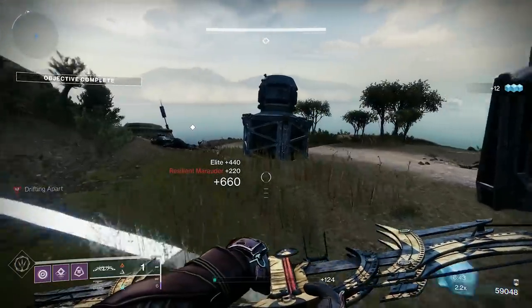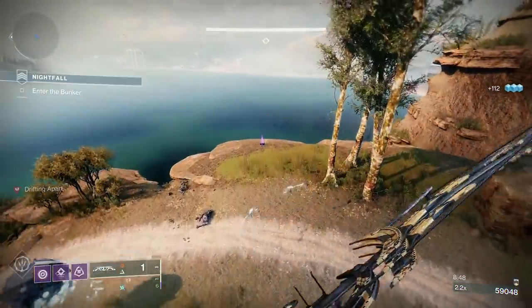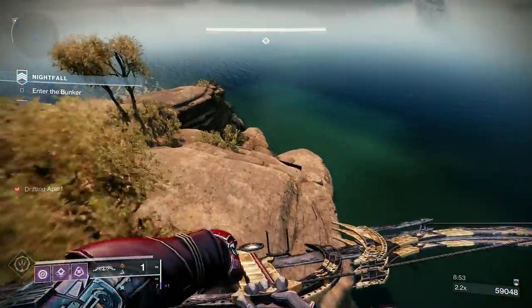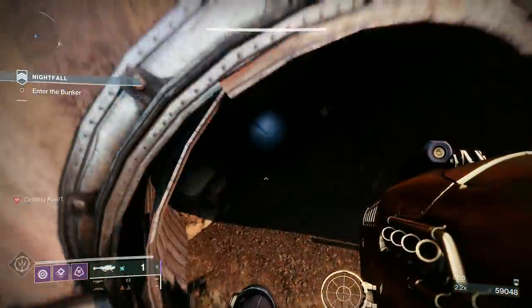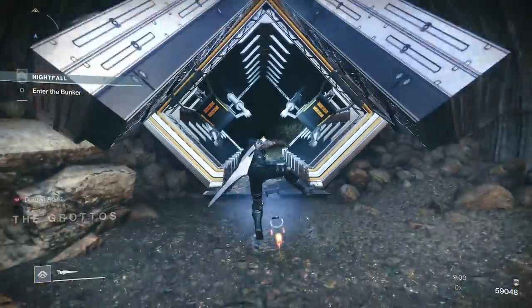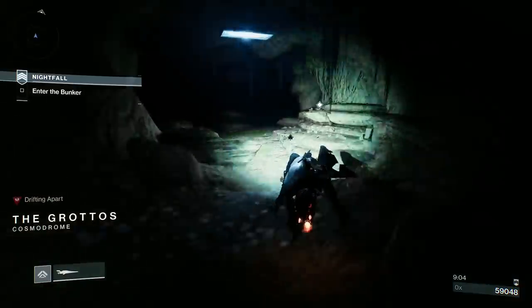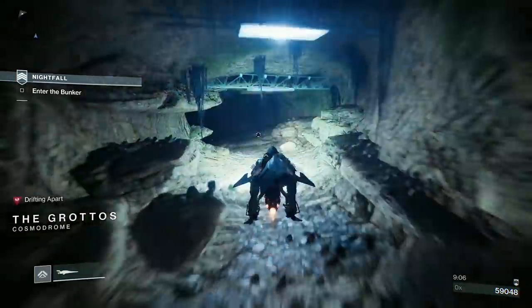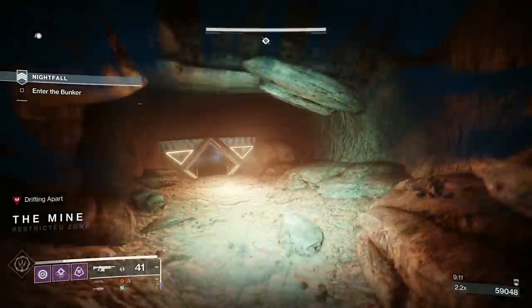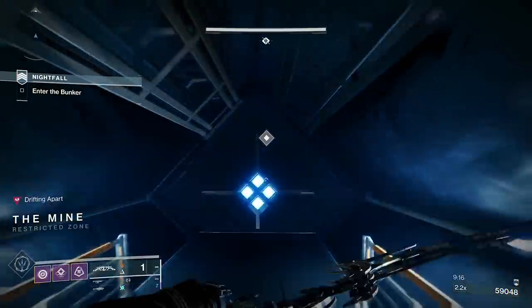That's that. The idea in this first section is to manage the warsat. When it was a D1 strike you only had so much time to capture the plate, but now it's score-based so you've got a time limit on score. The first wave triggers at zero when you step on, the second at about 40%, and the last ship at 70%, and then they switch areas.